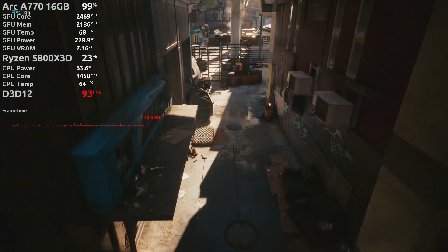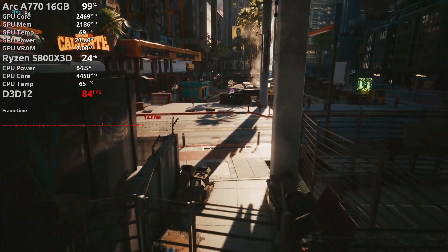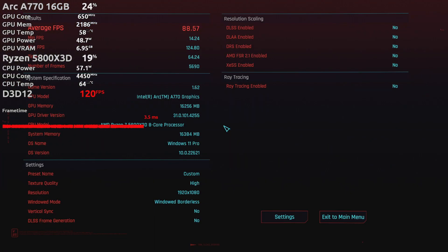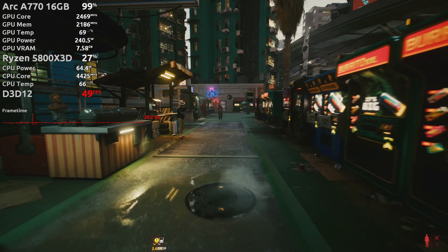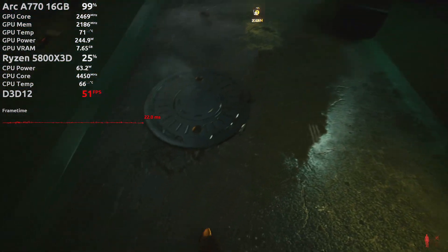At 1080p, I got about a 15 FPS improvement over the benchmark using the latest Cyberpunk patch — that's version 1.62 — and Intel driver 4255, compared to the previous version of the game and driver I used in my earlier Arc video. Path tracing may not be a good idea on Intel graphics cards for now, but the game is playable on the medium ray tracing setting, and it's good enough for a slower-paced, stealthy playthrough.